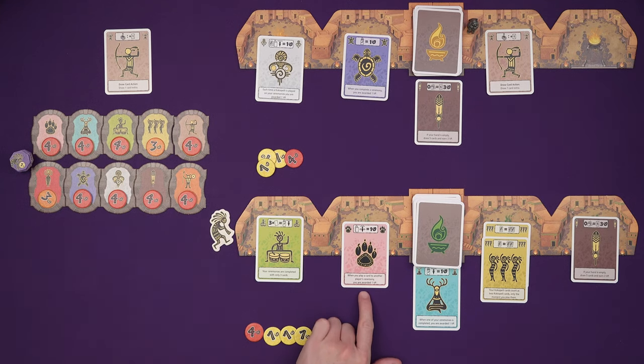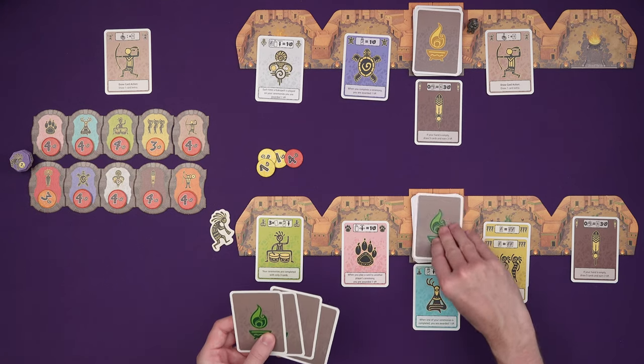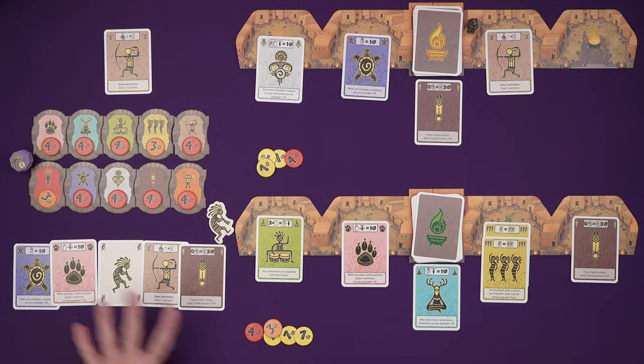I'm going to open this: 'when you play a card to someone else's ceremony, you're awarded a point.' My hand is empty, so I earn three points and draw five cards. The downside is it's going to be longer until I get to activate it again, but there's another Kokopelli. I could just complete one of these on my next turn, but that's two actions for now.